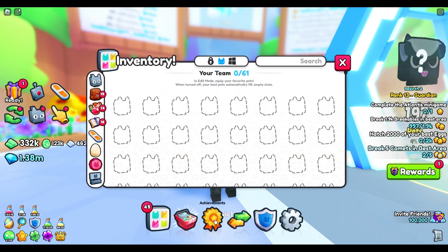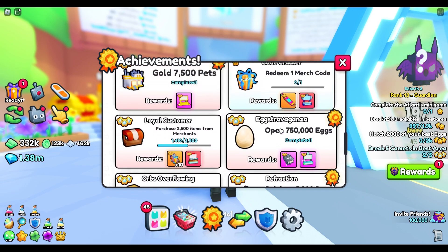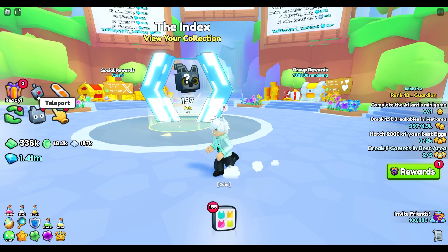To get this, we have a look at our achievements. I've got the first part of this achievement called 'Falling Down.' I'm going to show you how to get this so that you can try and attempt to get the huge angel dog. The first thing you're going to want to do is head to one of the obbies.